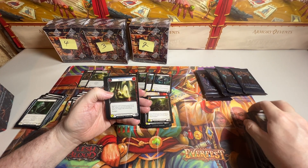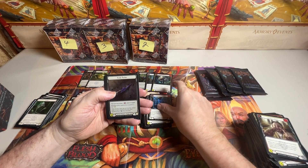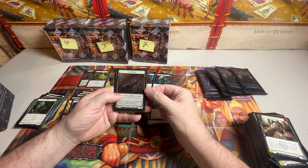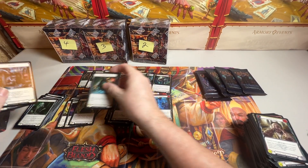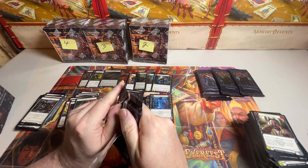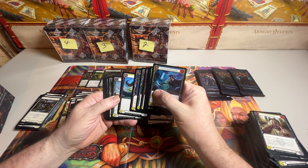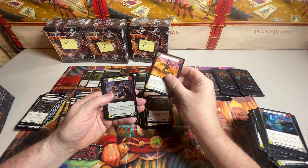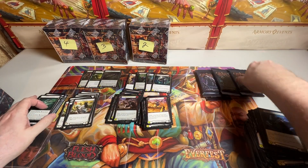We have a Rare. We have a Rare. We have a Rare. We have a Majestic Foil - Scale Peeler. That is cool. Common. And two tokens. Rare. Rare. Common Foil. Equipment and tokens - a bow and a quiver.